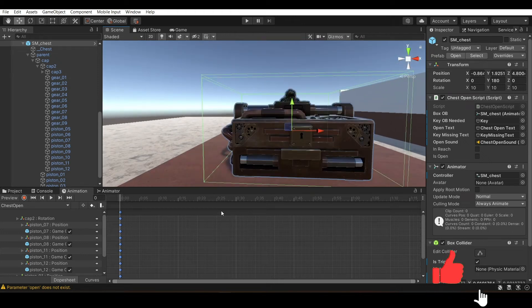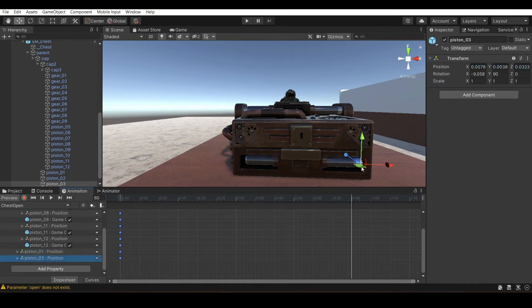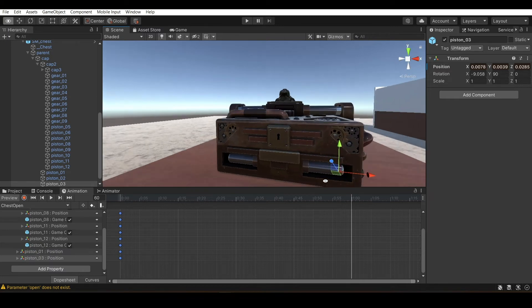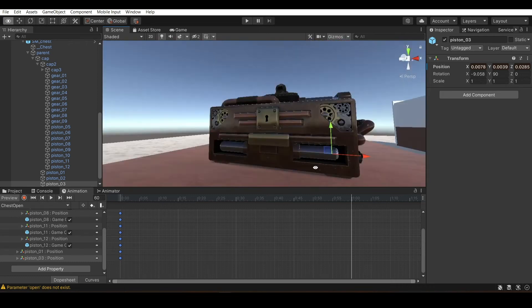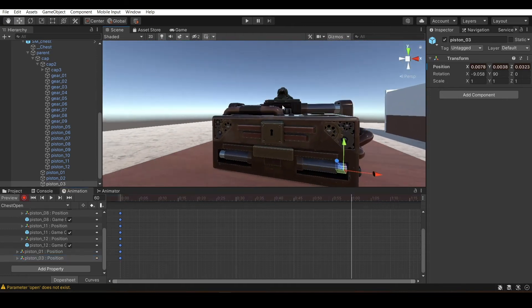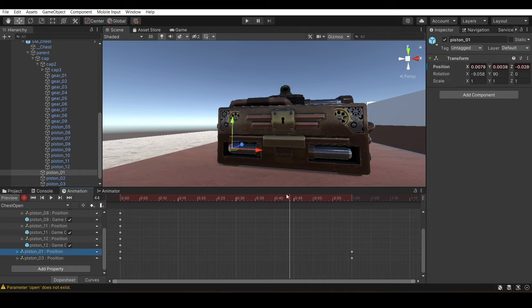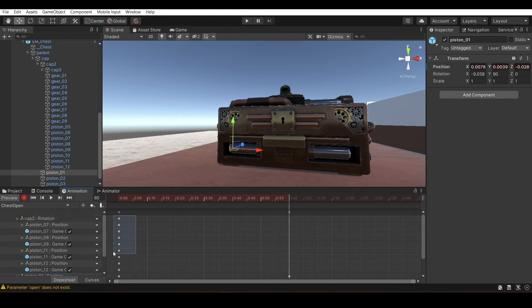Now we'll do the actual animation. I'll work on the cap and the pistons. Just remember, I'm not doing this with perfection right now — it's just animation. If you want, you can play with the numbers slightly to refine it. Always remember to click on that red record key when you're animating things, otherwise it doesn't work.